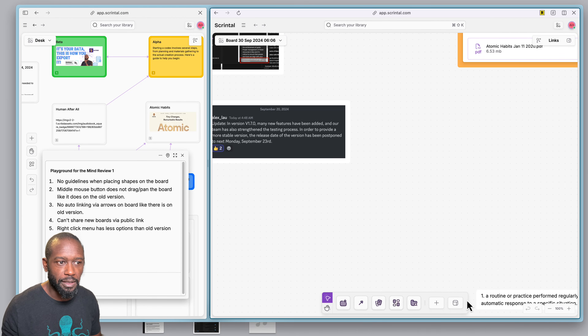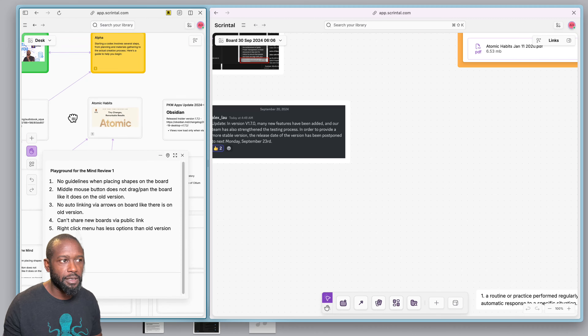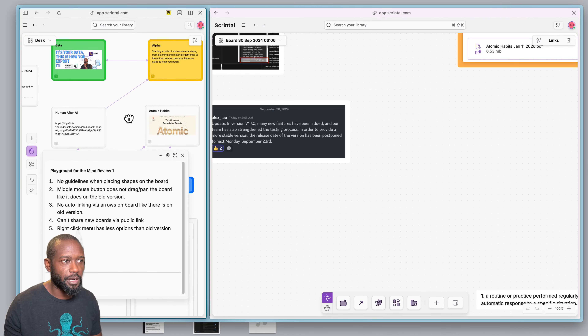Expanding the bottom menu, you have the ability to toggle between the selection and pan options for the board. This is something you'll probably need to do initially if you get access to the board in this state. They may update this down the road, but on the original board you can click the middle mouse button to pan as a shortcut, so you didn't really need to change anything.